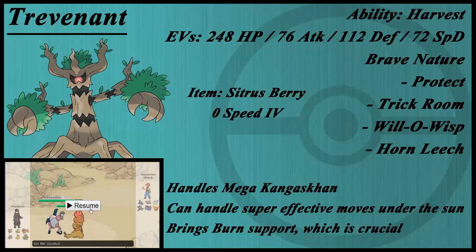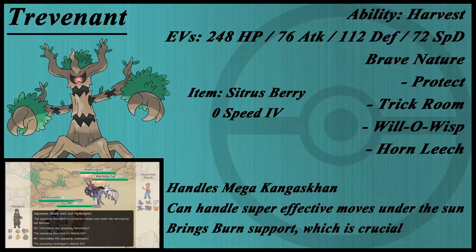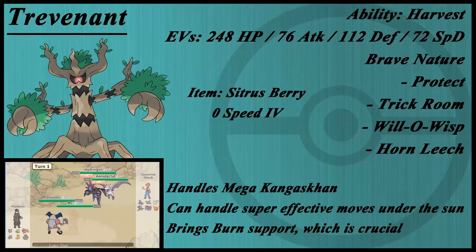I'm going to hit play on this video — you guys are going to watch some videos of the team in action, I have about 5 of them. So let's get going. To start off with, we've got Trevenant. Trevenant is really cool to this team — it really benefits from the sun that Charizard brings, especially with the Harvest.